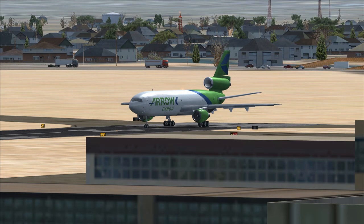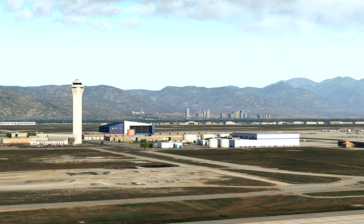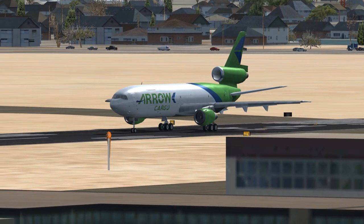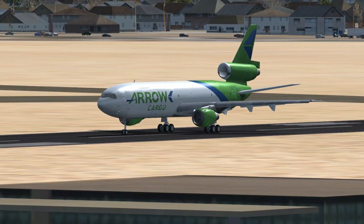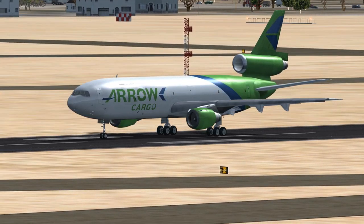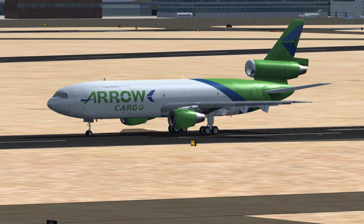Aero Cargo 0411 Heavy to Salt Lake Tower, ready for takeoff runway 16R with info. Aero Cargo 0411 Heavy, roger, clear for takeoff runway 16R. Maintain runway heading. Contact departure on 120.9. Squawk 1200.